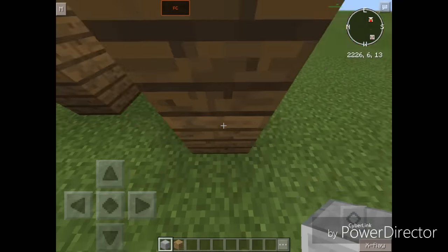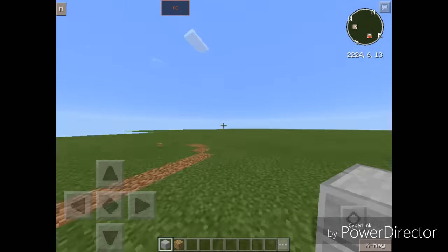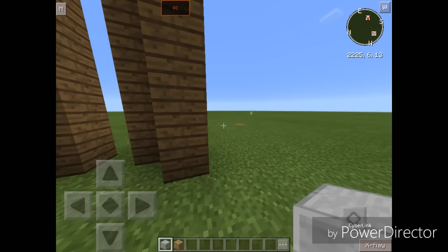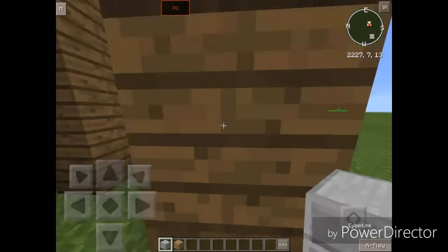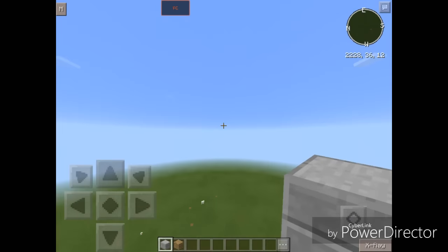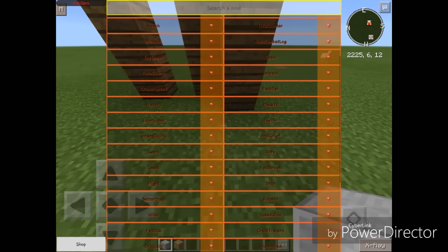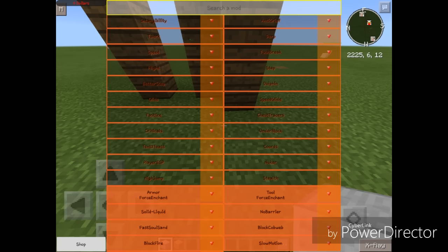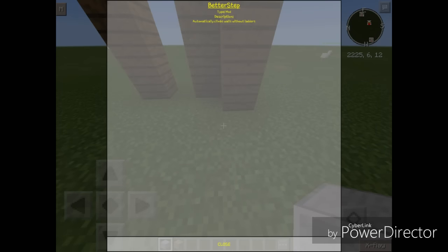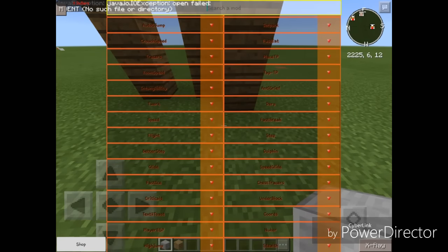Intangibility is now off so we can't walk through walls anymore — we're just banging our heads on the wall. Let's get back to Step. Y'all know what that is — literally climb whatever height blocks of your choice, which is really nice. We also have Better Step on the mod menu next — it automatically climbs walls. Basically it's just Climb. Let's test it out — we are climbing this wall like a pro.